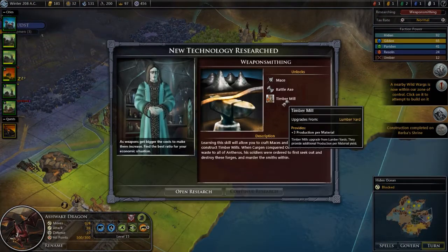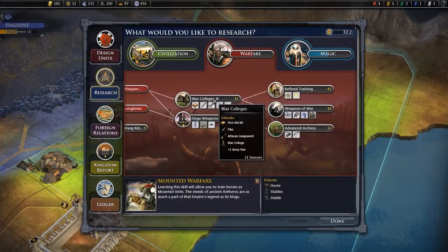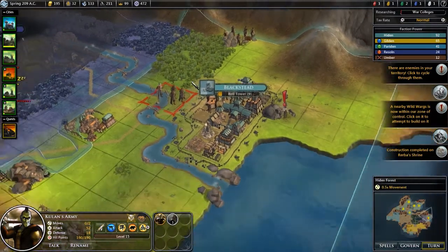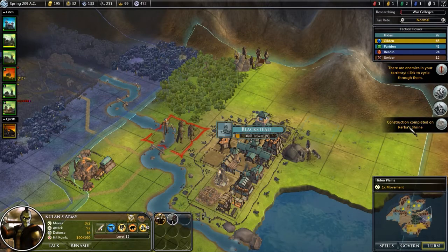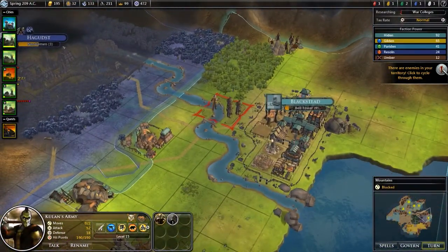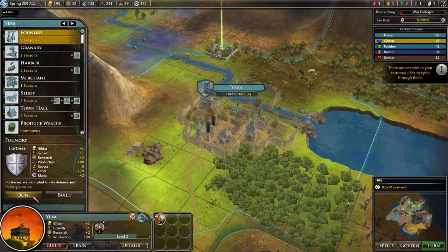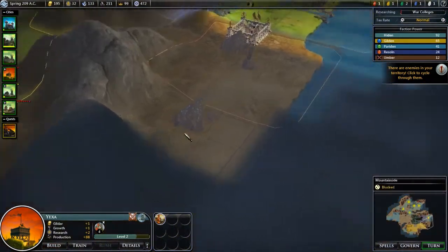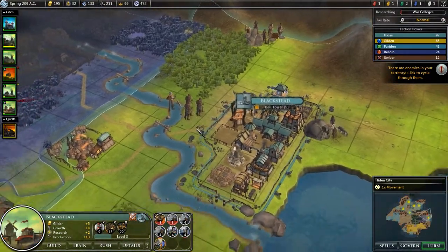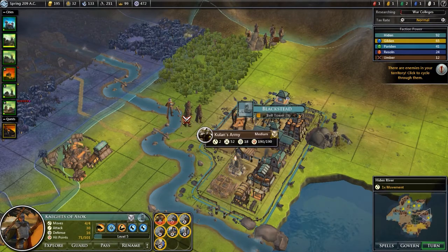Next turn. Timber Mill - increases production per material and other stuff, but it's more about the War Colleges and the Siege Weapons. Coolant's Army is right there. Warcs - I don't care about Warcs. Rerbus Shrine has been completed. Enemies in my territory - it's just those guys. And Yaksa has nothing to do. What shall we do in here? Let's build a Timber Mill - let's increase the production. My army is so far away so there's really no point in producing units there.